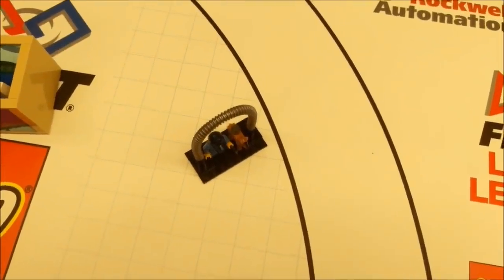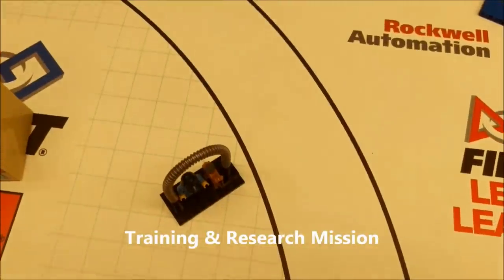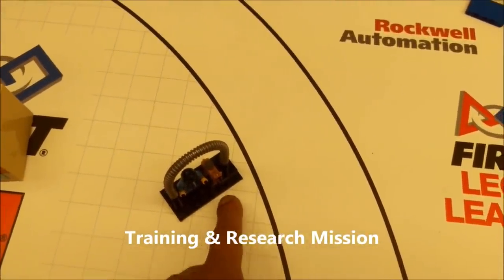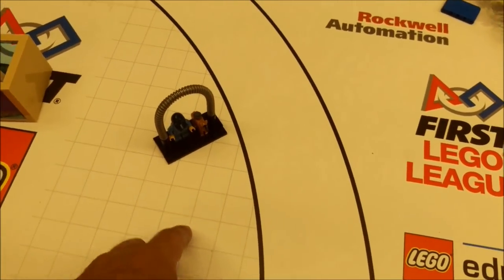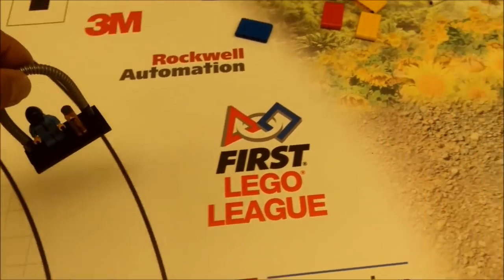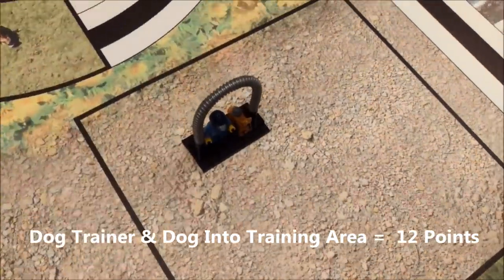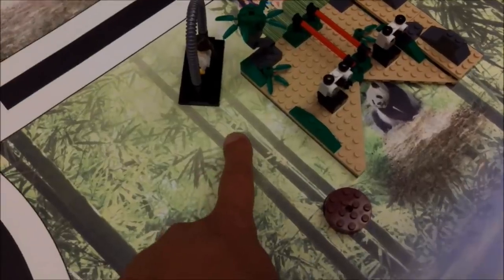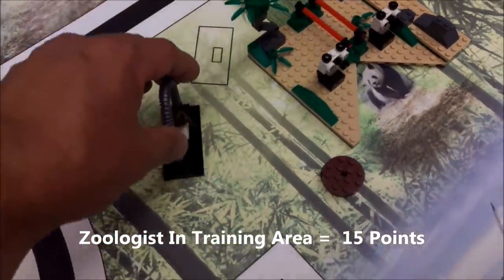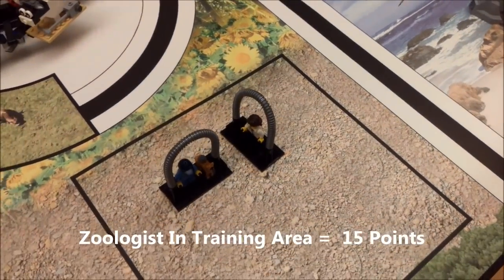The next mission is the training and research mission. We'll talk about the dog trainer, the dog, and the zoologist together. The dog trainer and dog start in base — if you can bring them into the training area, that's 12 points. The zoologist will be over by the pandas. If you can bring the zoologist to the training area, that's 15 points.